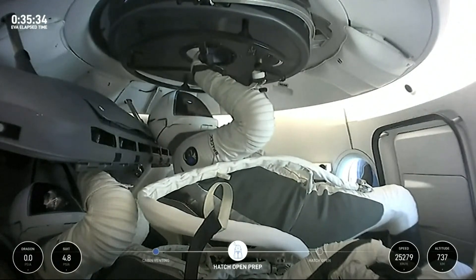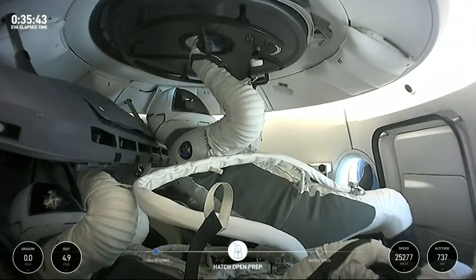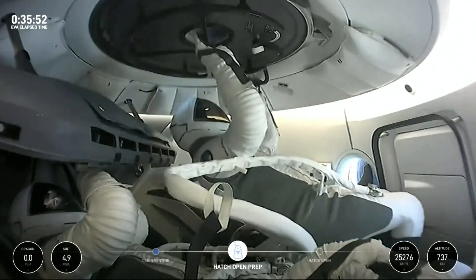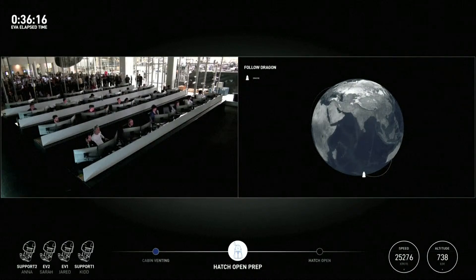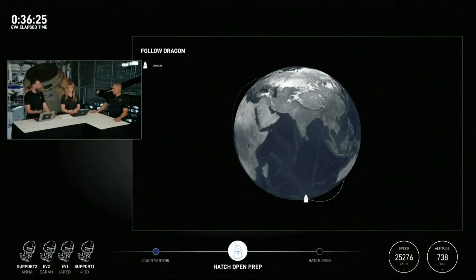Dragon SpaceX, vent complete. EV1, return to seat. EV1 copy, transitioning back onto the display. One of the reasons we had Jared do that was to vent any of that residual atmosphere. Dragon SpaceX, we're actually watching that hatch — we're going to have you repeat the last operation. Sounds like they're going to have you repeat. EV1, you are go for manual hatch open. We could open the hatch automatically or manually, and they just gave Jared the go to open that hatch manually.